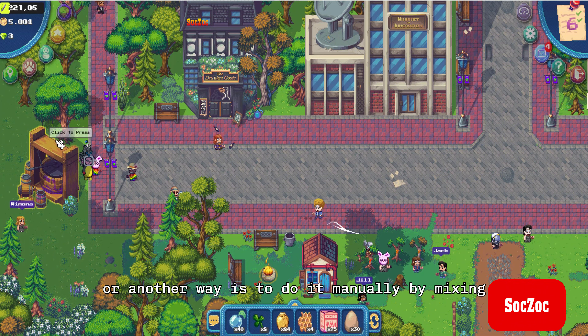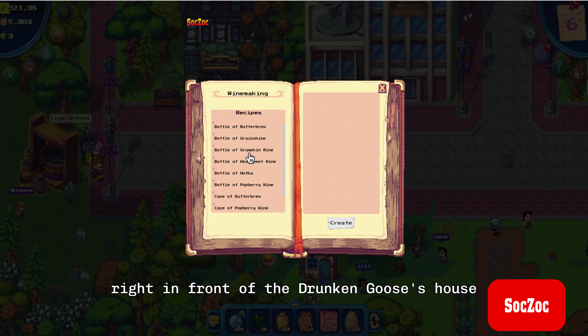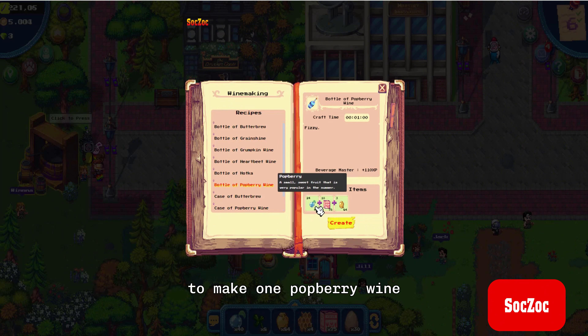Or another way is to do it manually by mixing at the winemaking place right in front of the Drunken Goose's house. Click on Winemaking and select Bottle of Pawberry Wine. To make 1 Pawberry Wine, you need to prepare: